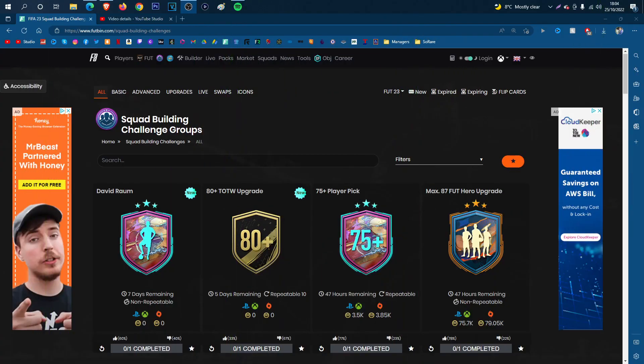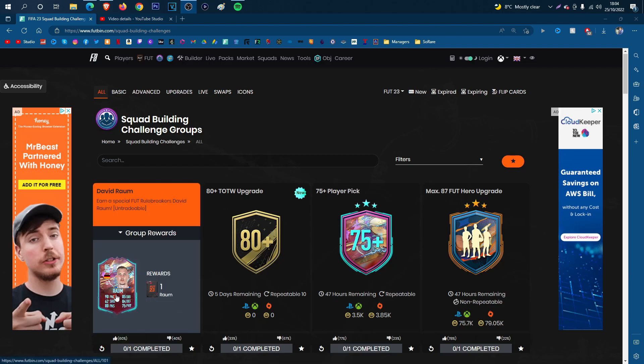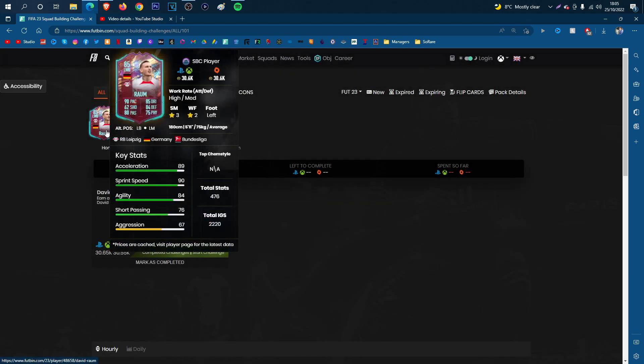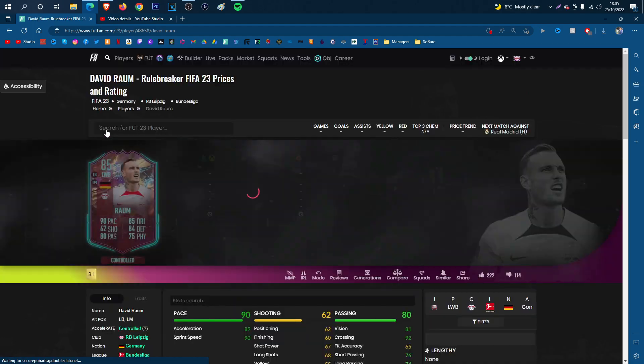Welcome back to a brand new FIFA 23 cheapest method video. Today's video is the cheapest method for the Raum Rule Breakers card — it's 85 rated, a very nice looking card, and literally 30k to complete.